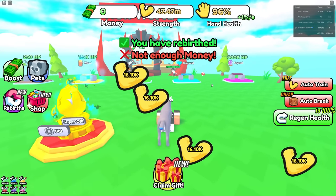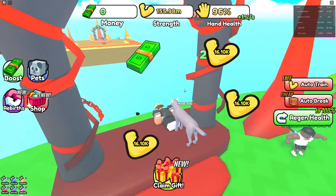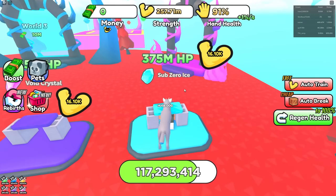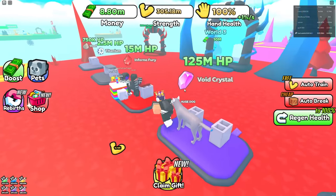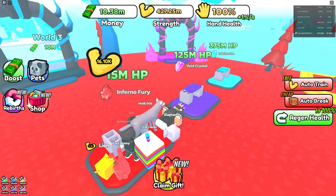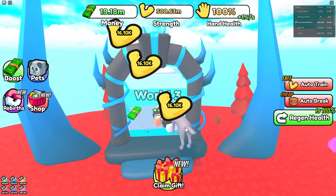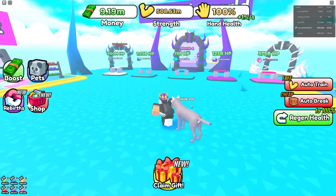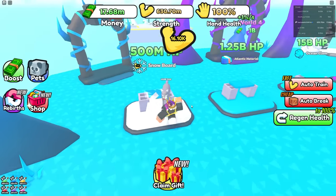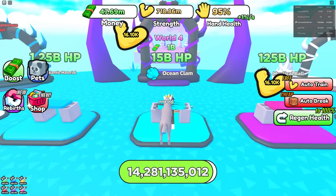I don't even know what to do at this point. Let's go to the next world. I kind of just want to go to the next world now because this is just insane. My hand strength is just insane, it's still at 100. I'm at almost 20 million — let's unlock this next area. There we go boys! 500 million for the snowboard — easy, one hit. Next thing — boom, easy!